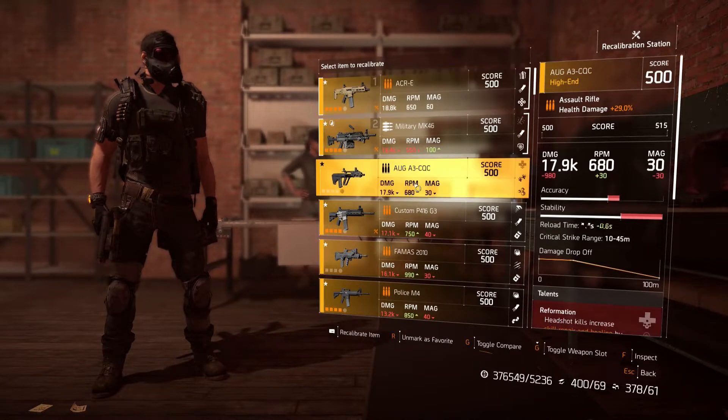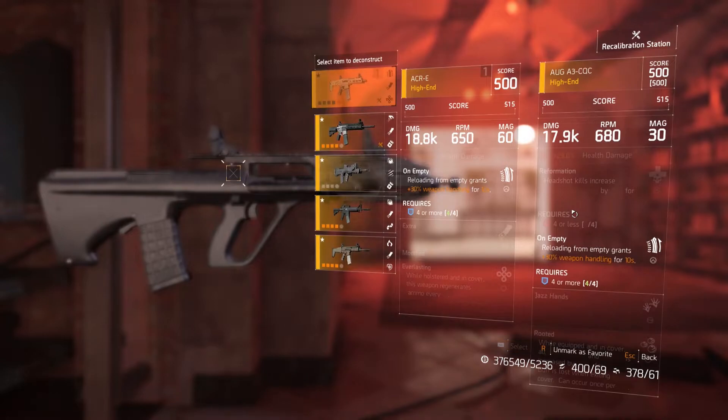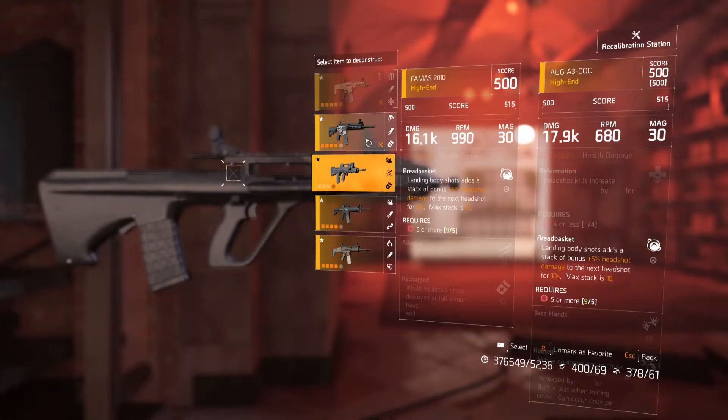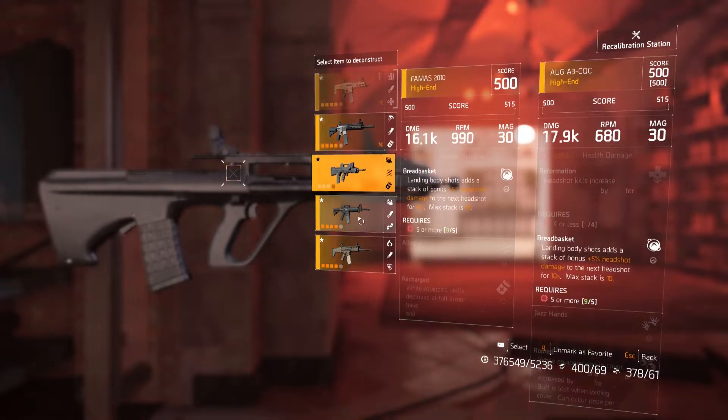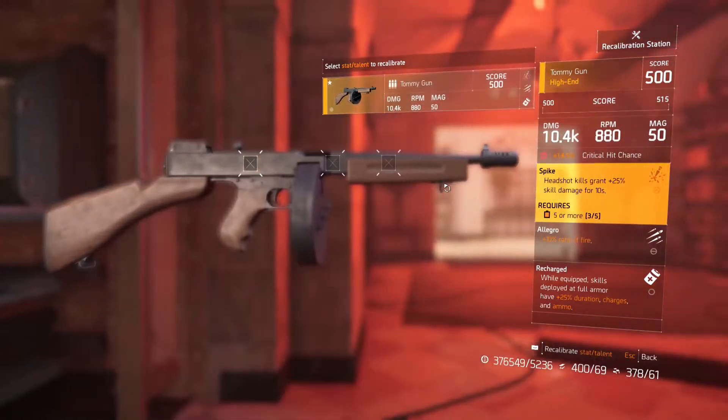Another thing to mention about the recalibration process is that recalibrating can only occur between like items. So let's say you want to change a talent that's on your favorite assault rifle with a talent that's on a shotgun — you won't be able to. You can only swap talents and attributes from one assault rifle to another, or one LMG to another, or one SMG to another.